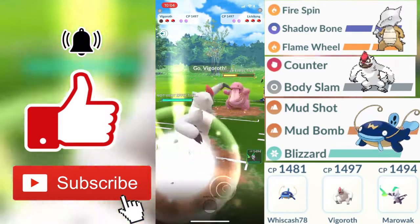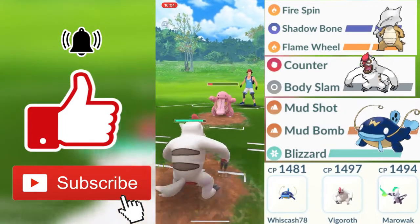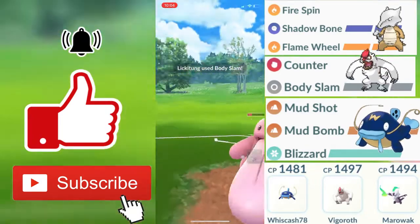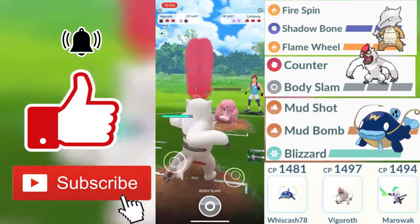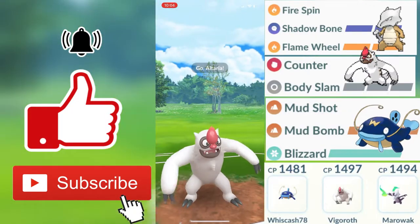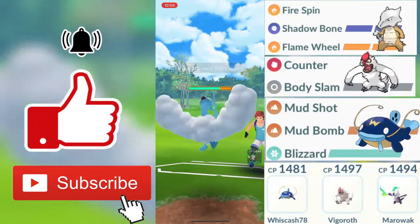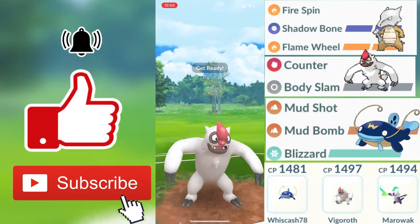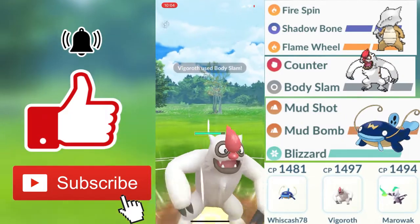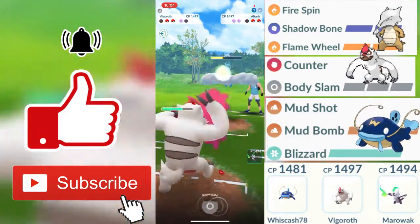From here I decide to make a swap out into my Vigoroth. Vigoroth being a normal type Pokemon, we are going to be resisting my opponent's fast move Lick, which is a ghost type move that does not very effective damage against normal types. Also, my Counters are going to be doing super effective damage against my opponent due to fighting types being super effective against normal types. I do have the disadvantage of only having one shield left while my opponent has two shields. My Body Slam is going to be doing a good amount of damage on my opponent's second Pokemon, an Altaria.